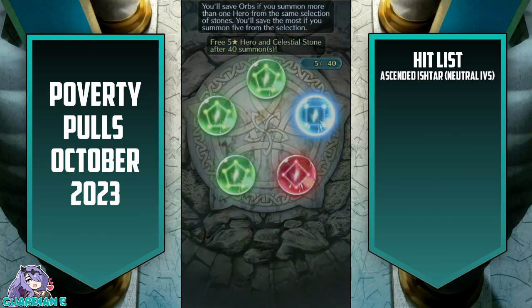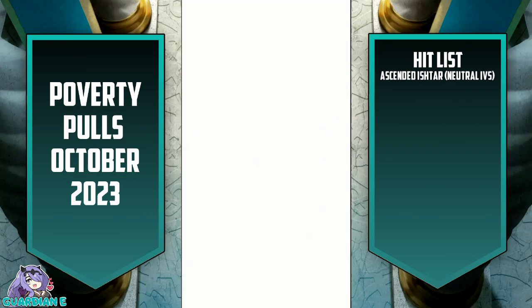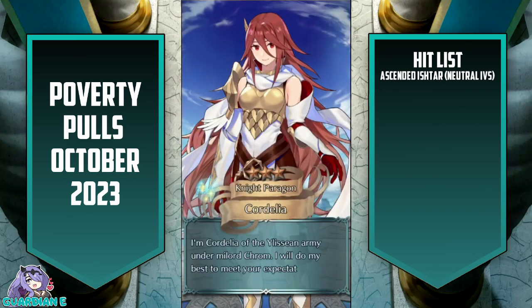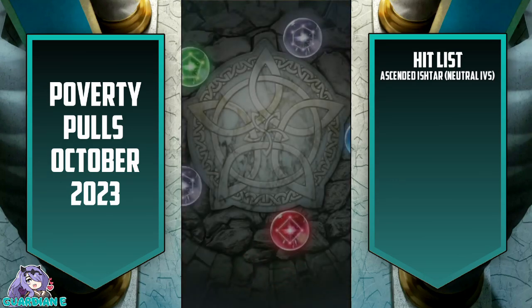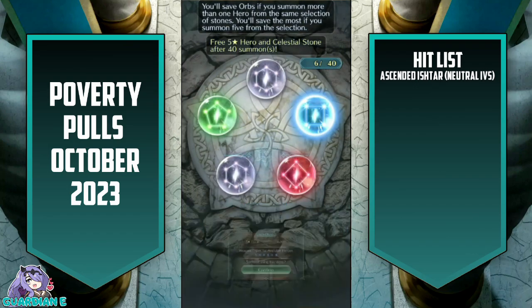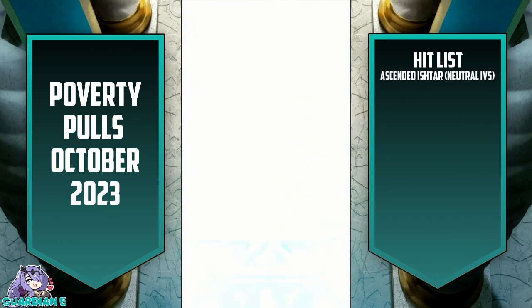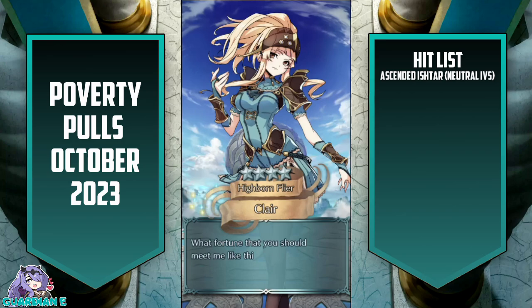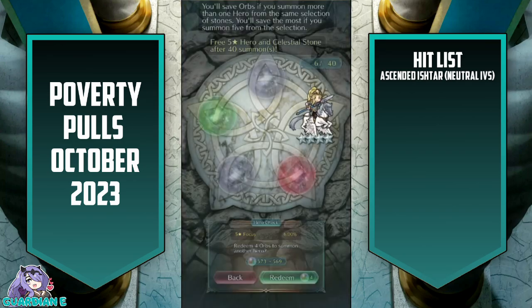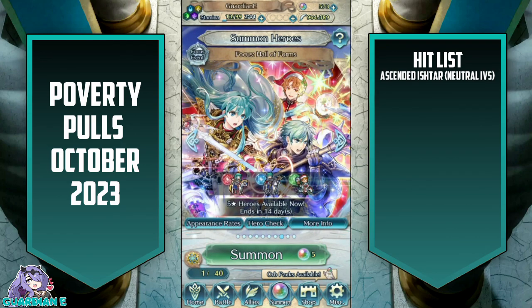Let's see if we can get another one. It's probably not so likely but this is our final ticket with one final blue stone. Let's see what fate has in store for us. It's at least a four-star. Alfred? No — that's Claire. I like me some Claire. We need a Claire alt. There are a couple of Valentia units that could use alts — like May and Claire.